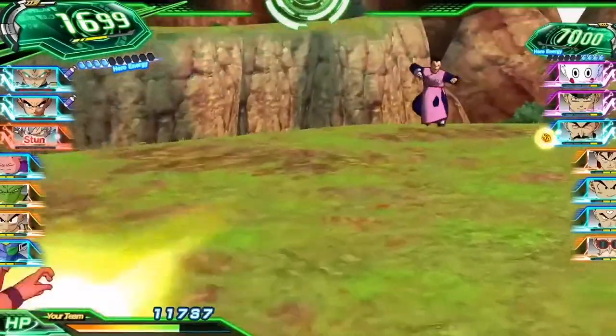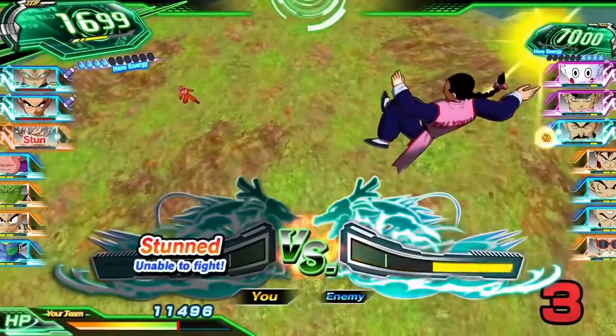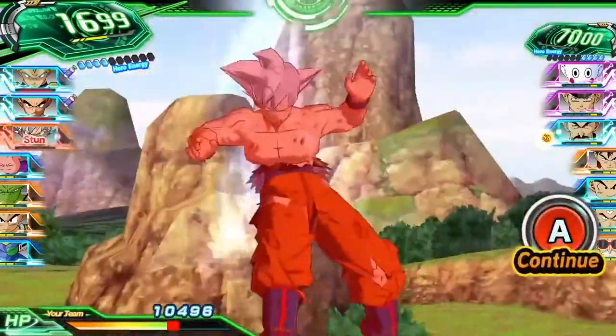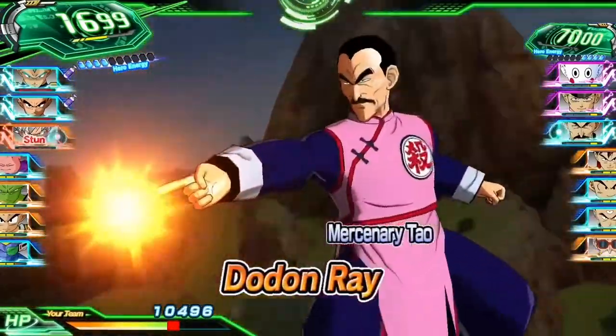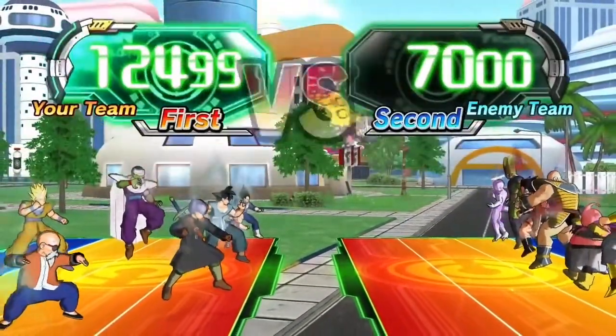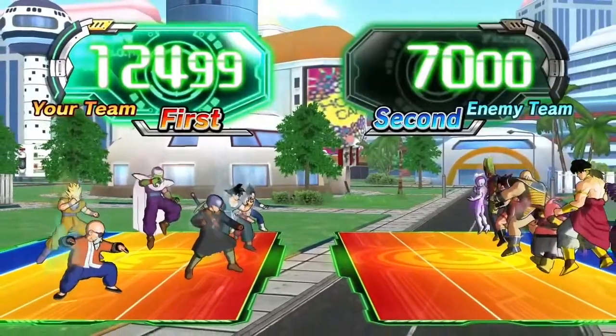Remember, even the most powerful Dragon Ball heroes have to take breaks sometimes, so be sure to watch your units' stamina supply. Characters who run out completely take more damage, and some won't be able to attack at all. Finally, be sure to take your group's power level into account, since this determines which team attacks first.